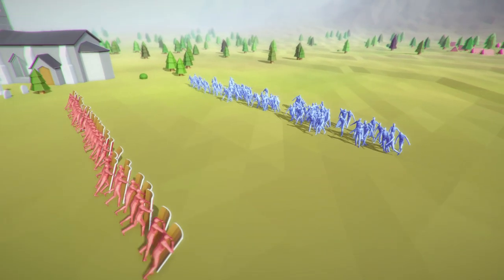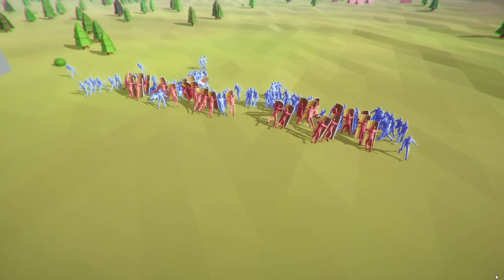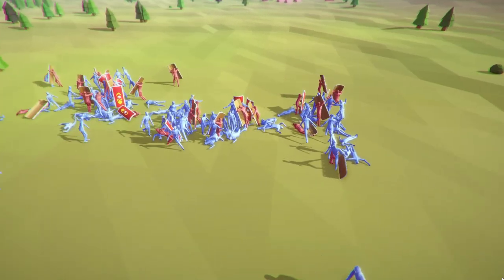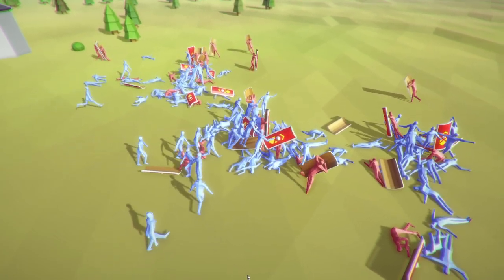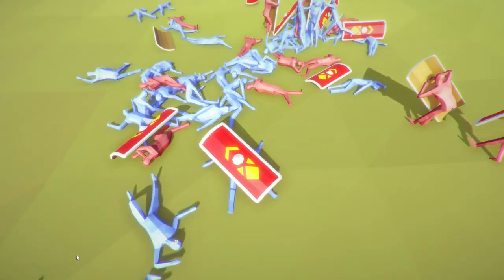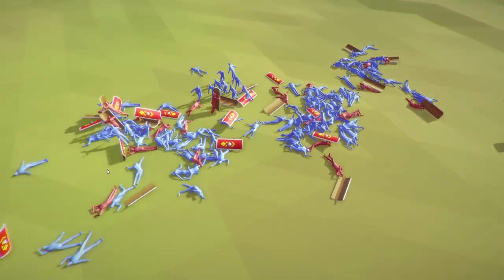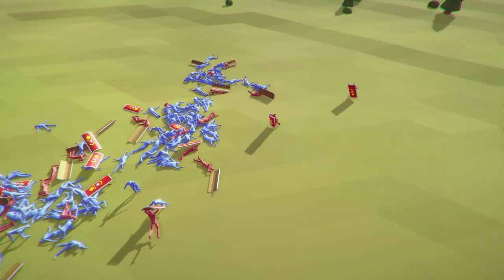I think the peasants will have it just by a pure number advantage, but these guys are going to bash all their shields in. The peasants are going to get a complete surround here, and I think the peasants are going to win this one out. Some of the shield guys are actually just trying to run away. They actually killed a surprising number of the peasants — I guess the peasants really are just absolute trash. There are two shield guys over there, a handful of peasants here. There's about four shield guys left.